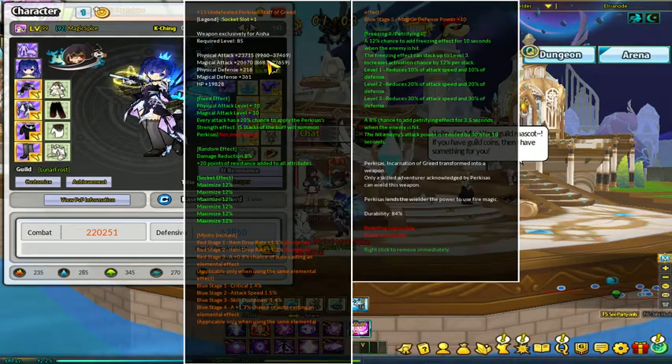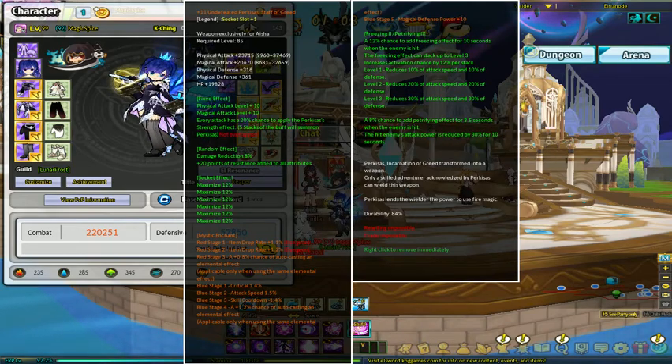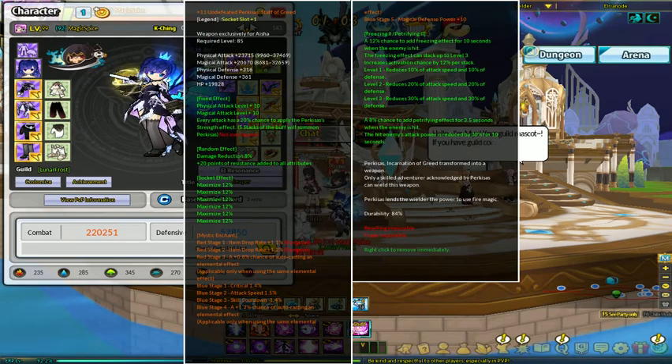You'll eventually get the void weapon or whatever — just grind the Adds Dungeon. But more or less, once you get a legend weapon that you plan on keeping or using for a while, my setup was to try and get as much maximize on it as possible. Crit if you want as well, but try to get sage stones for that. If you can get 12% like I do, that really helps.